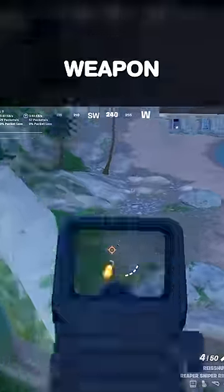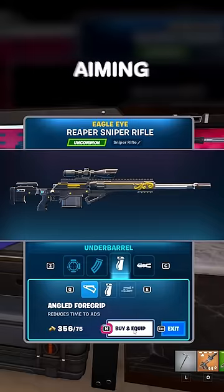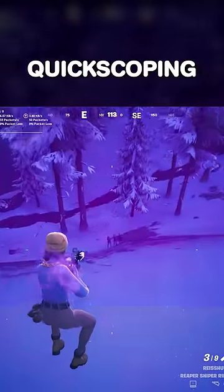Snipers may be my favourite weapon to mod. If you put the 1.3x holoscope, the angled foregrip for faster aiming down sights, and the suppressor to reduce the muzzle flash, then you get a quick scoping machine.